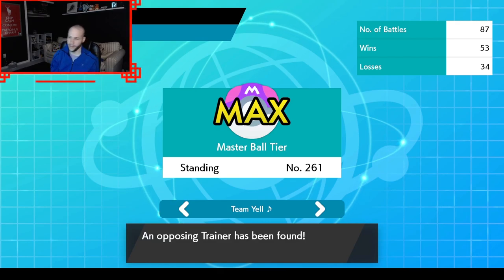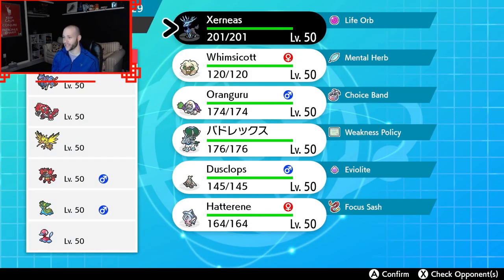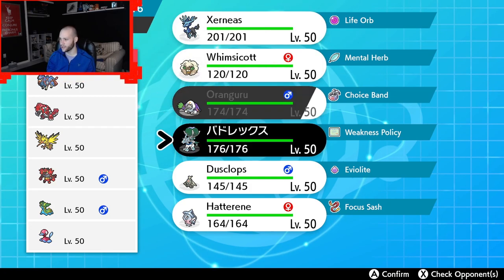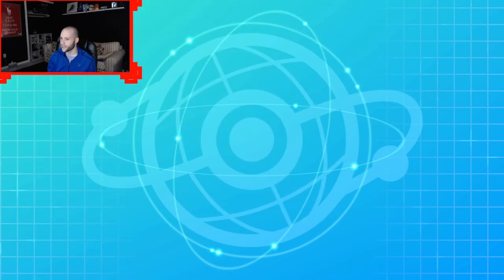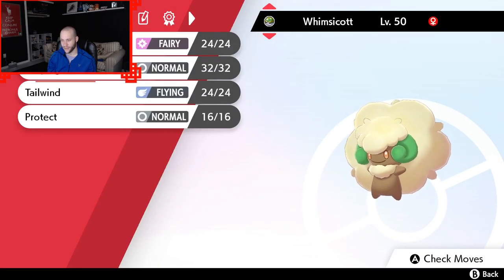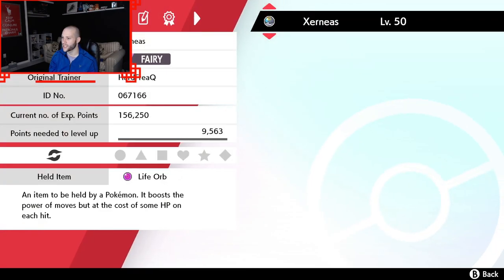An opponent has been found — Rank 10! Might be one of the highest we've ever played on a video. They've got something resembling a Rynja team; however, they have a Zapdos over the Zard, which is very interesting. I don't want to fall asleep here. I need to check some items. We don't have Trick Room on this — we have Tail Wind. I just want to click Misty Explosion. They also have a Zacian, so that scares me.